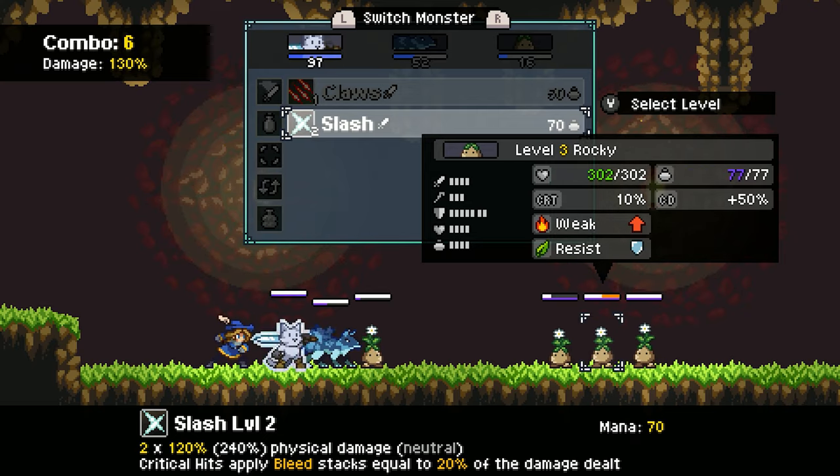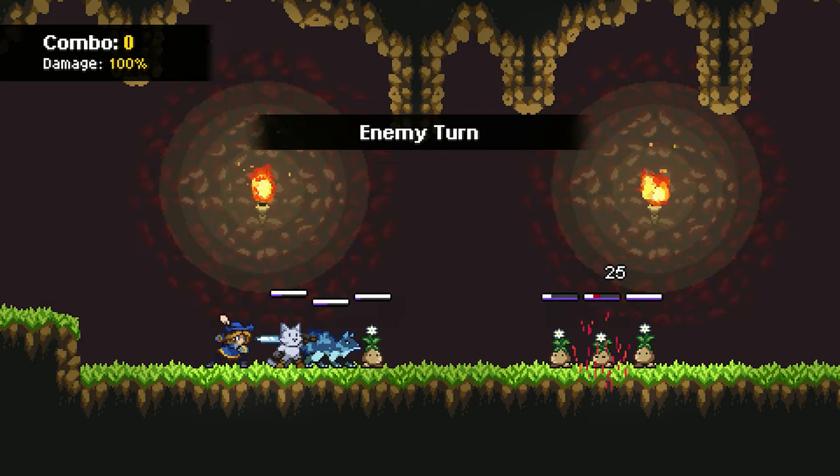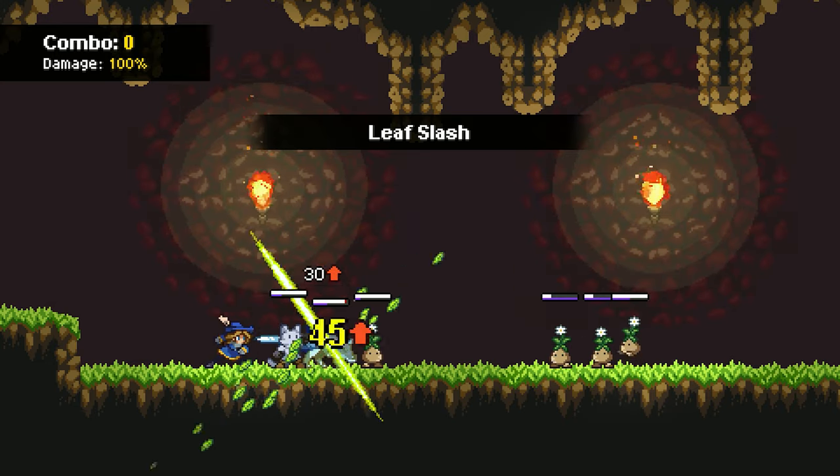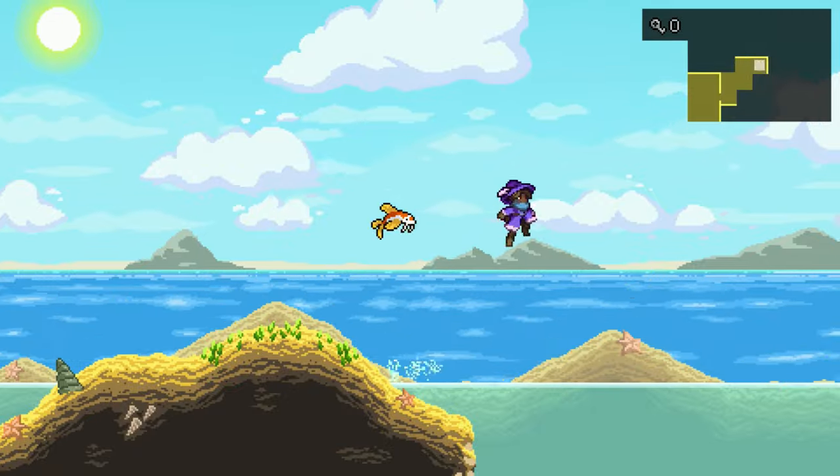I'm going to break this up into two parts. First we'll talk about the monster collecting aspects, the Pokemon-like elements, and then that'll lead us into the Metroid rabbit hole.